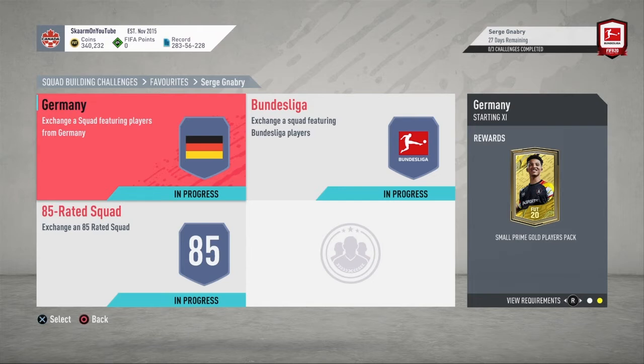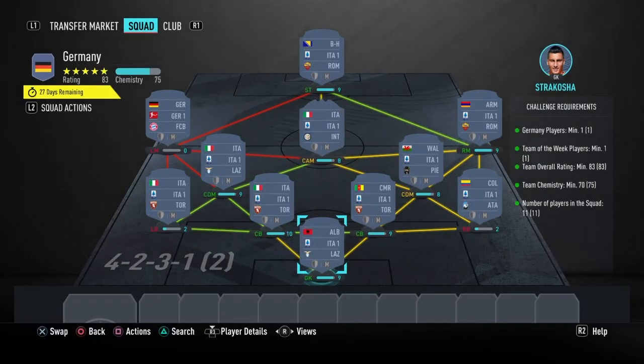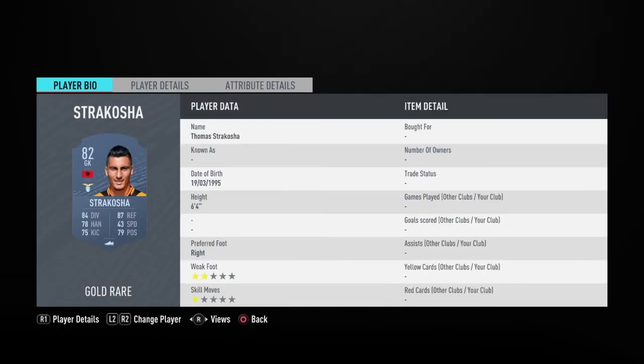Now let's move on to the Germany section — this is gonna cost you guys 38,000 coins to complete and as you can see there's no loyalty required for this SBC, and these are the players I did use.